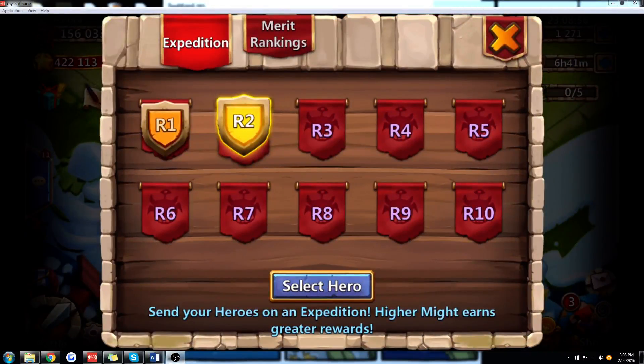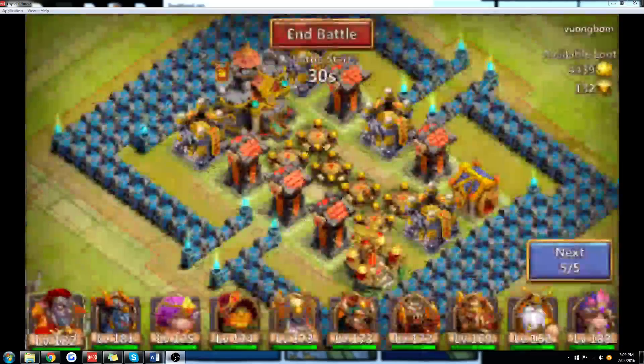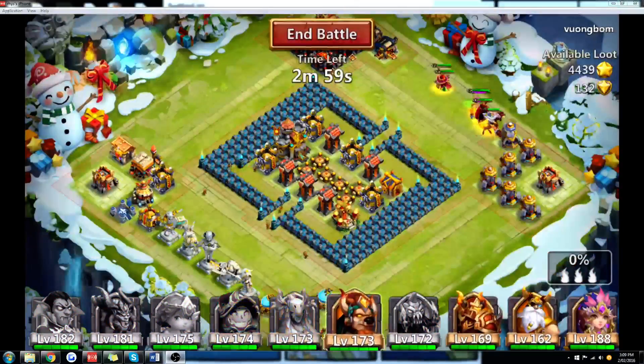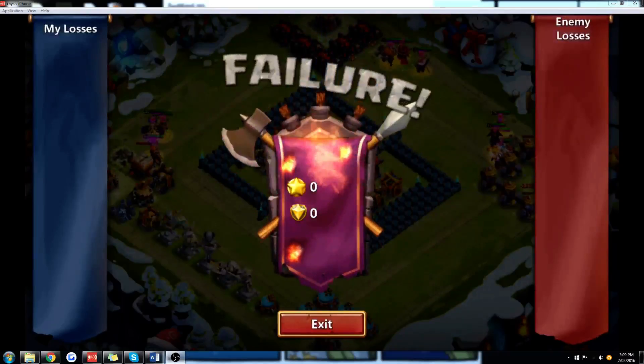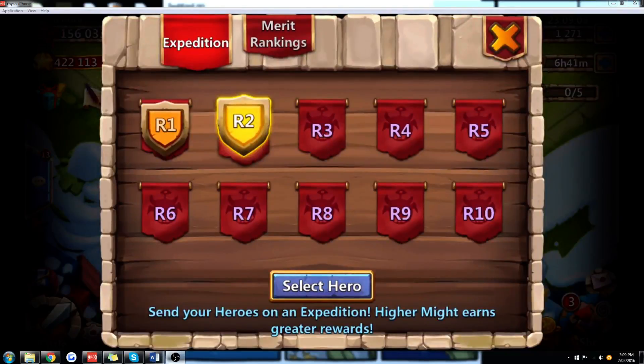You need to make sure you 100% the base, because you maximize your rewards that way. If you're in a Hero Expedition and you're less than 50%, you can quit out with no penalty — it doesn't cost you anything and your heroes don't die.